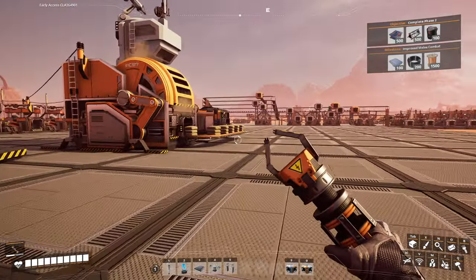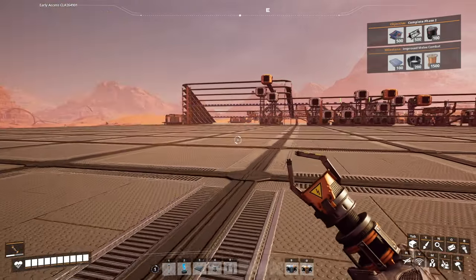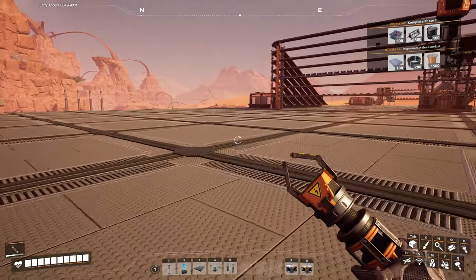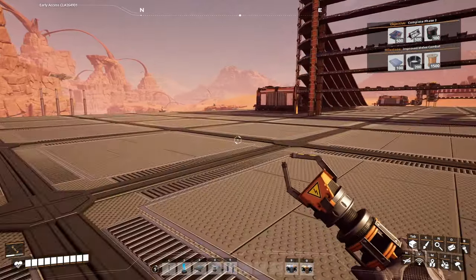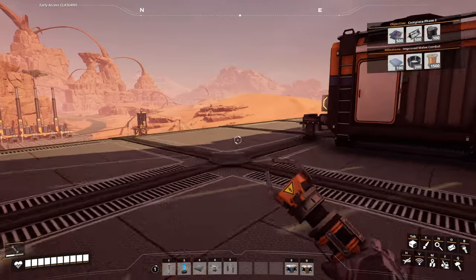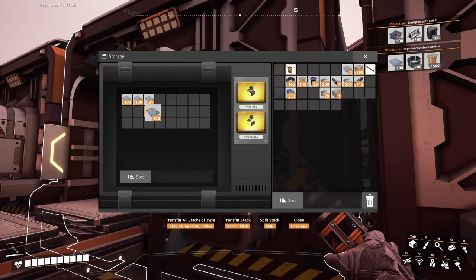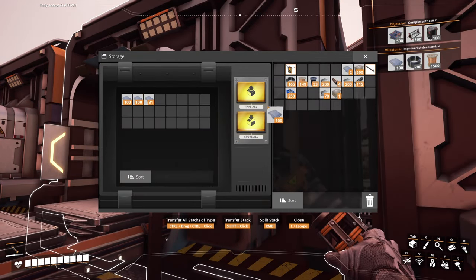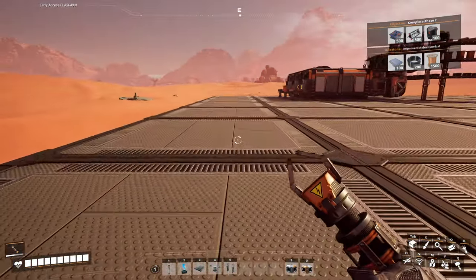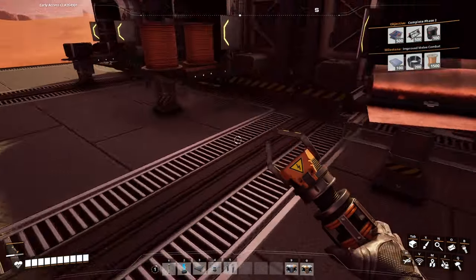Improved melee combat — yeah, we want that one. Let's go grab some of these things. The bashi stick is very helpful. I almost got this without you guys, but that wouldn't have been fair — I tried to save most of the research for while I'm online. I need 100 of these.